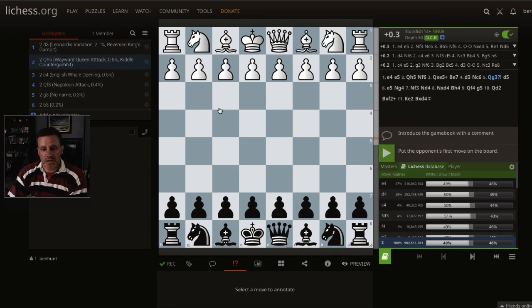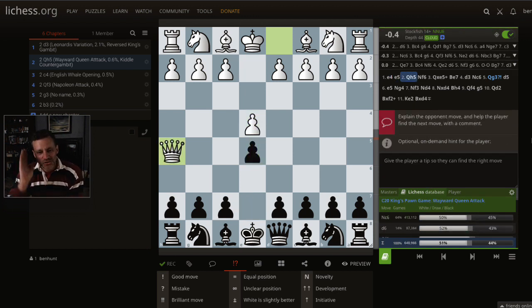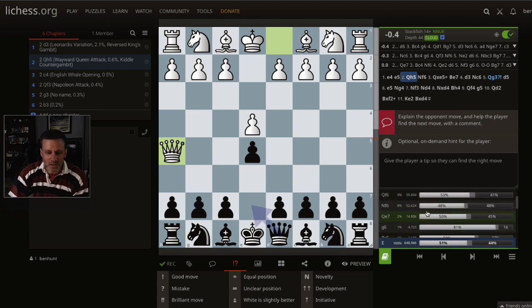Let's move on to the next most common sideline — the wayward queen. I've got a really funny line here. The normal move everyone plays against the wayward queen, and what I've always suggested, is Nc6 defending the pawn. However, I've stumbled across something even weirder — it's a counter-gambit called the Kiddle counter-gambit. This move is played two thirds of the time. With Nc6, white wins 50% against 45%. But with Nf6 — only played 8% of the time — it's 48-48.